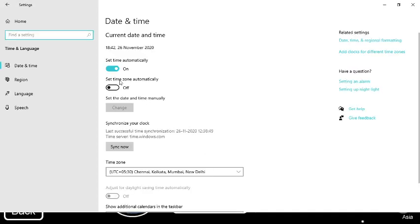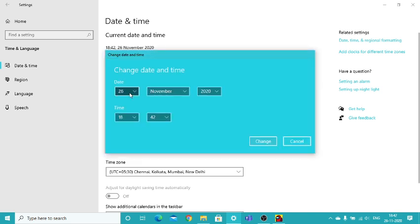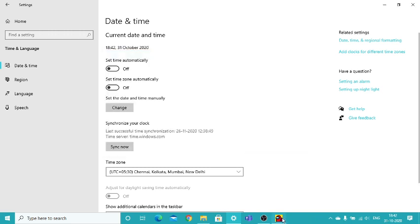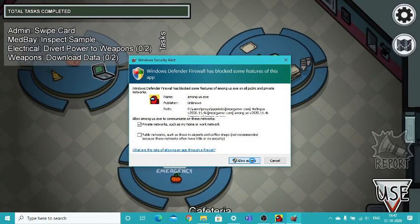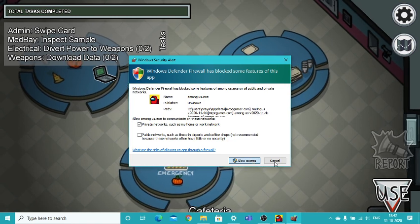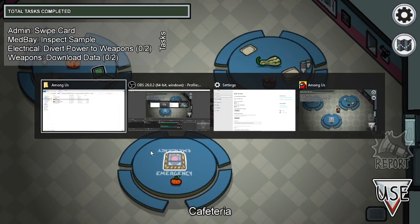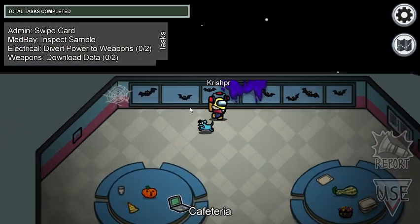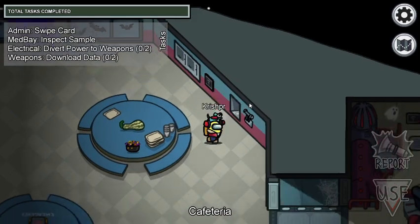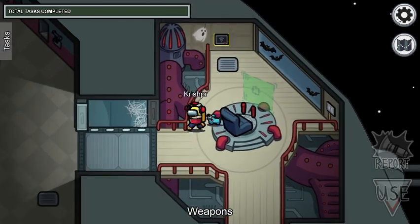Just disable the automatic date setting, change it manually, set it to October 31st. Now see what happens. All right, here you can see what has changed - it's decorated as Halloween. Yes, it is decorated only if you keep the 31st date.